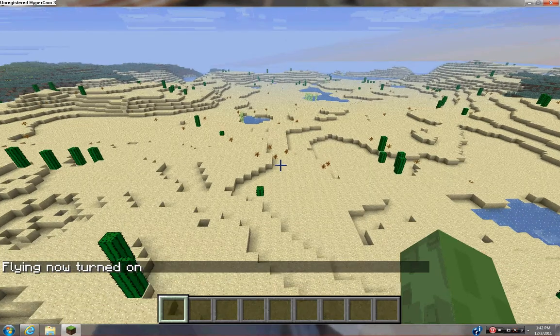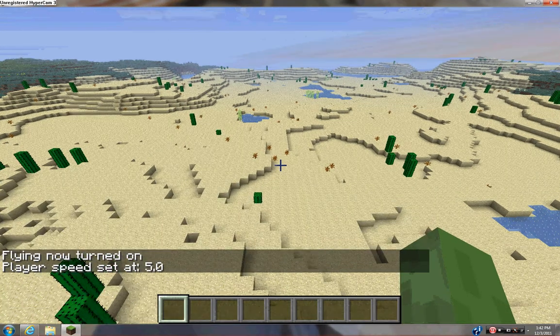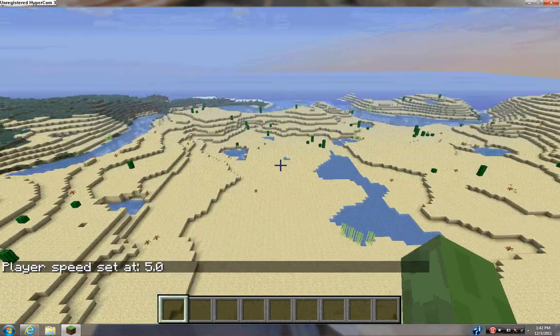So I'm going through the tundra, right? And all of a sudden it just cuts off into a desert — like, a complete chunk barrier.